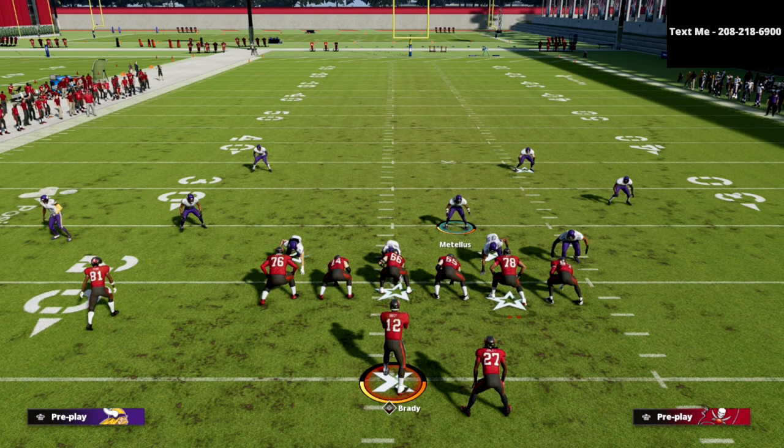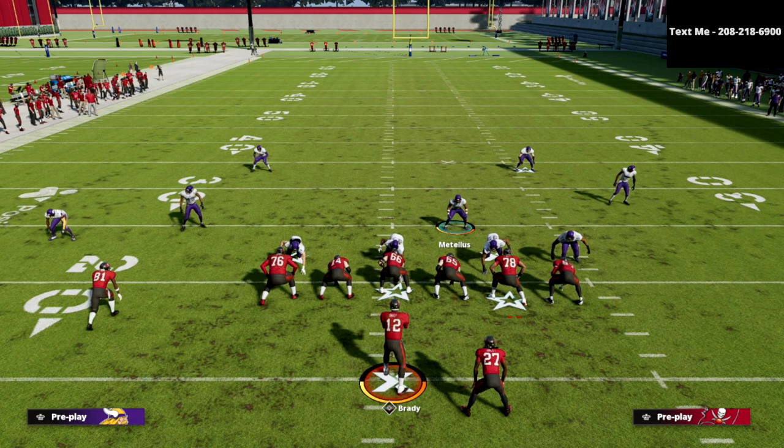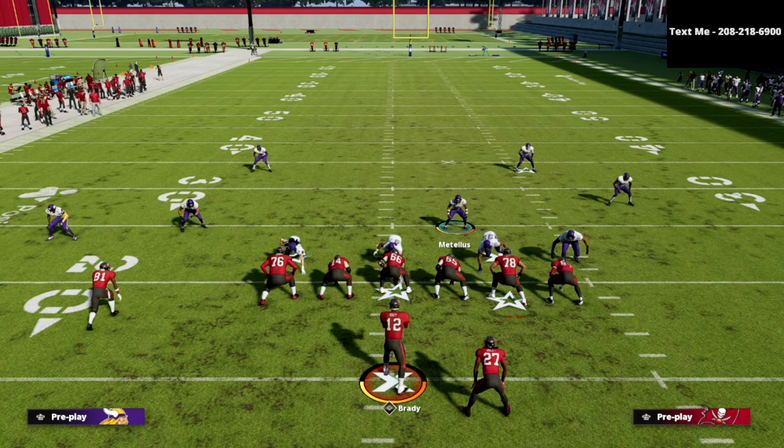This is what makes the 335 Odd so good. It has Cover 3 Match and Cover 6, and several adjustments to cover significantly better with deep blue zones. The formation has stood the test of time this year — even top players run it, though some rely more on the LB Cross Show 2. You can always send three down linemen rushes with Cover 6, but you also have strong four down linemen rushes and significant pressure packages for when they're max protecting.